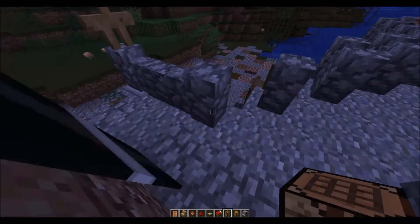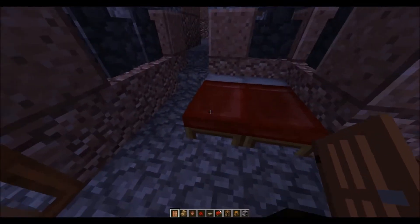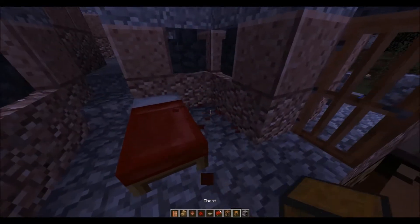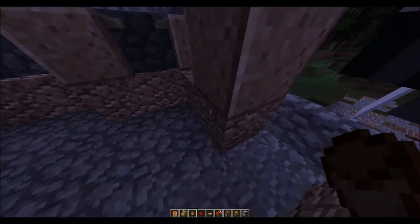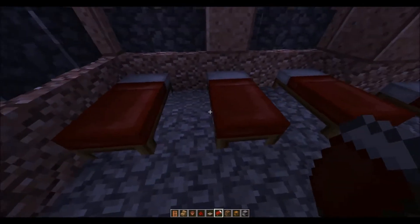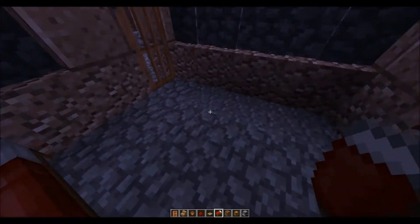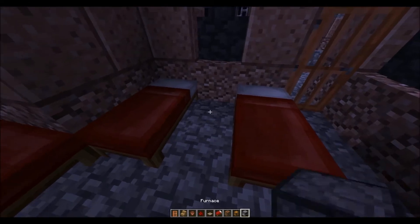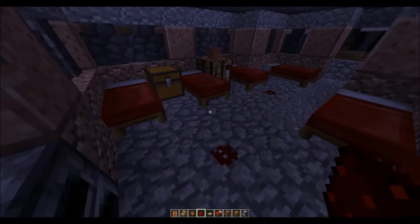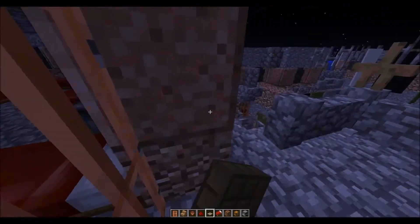Crafting table. I need another door here — I forgot a couple doors, actually a lot of doors. I'll throw a chest right over here with another cup. Bed, bed, bed, bed, bed. Throw a chest and a crafting table with a cup on top of the crafting table. Throw a bed here, throw a bed here. Throw a couple furnaces down, cup on top of the furnace like that. All right, nice.